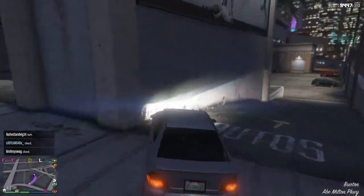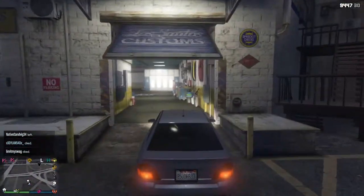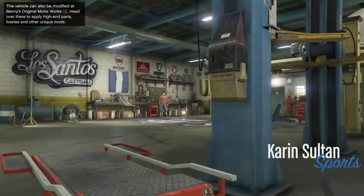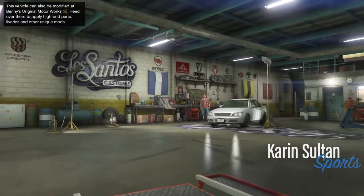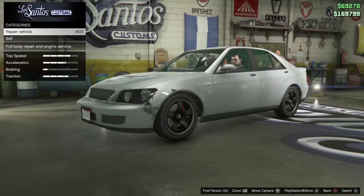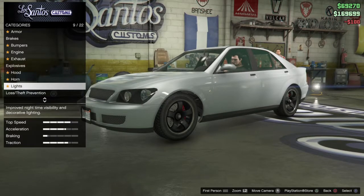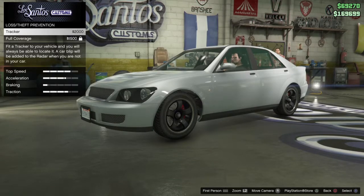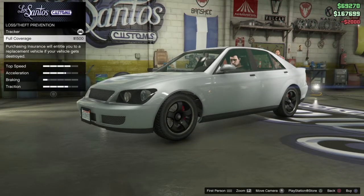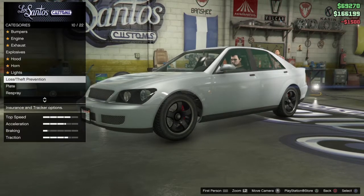Yes! We actually made it without someone killing us. Okay, so after you take your vehicle to Los Santos Customs, you want to go straight to Loss/Theft Prevention. You purchase the tracker, and then you purchase the full coverage — purchase both of those things. Once you do that, voilà — you get to keep your vehicle.